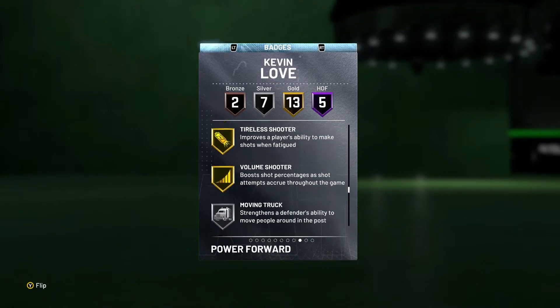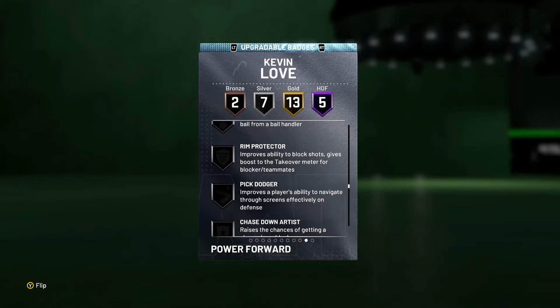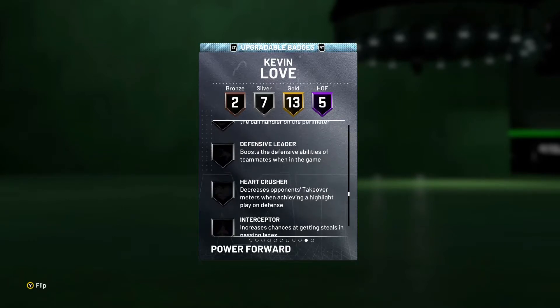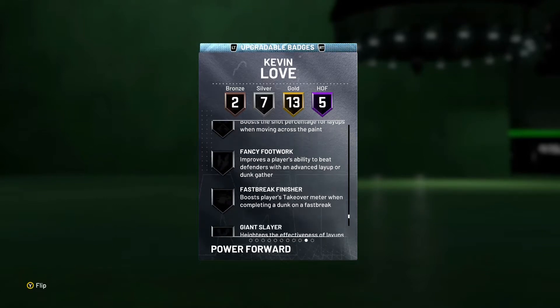He's got HOF catch and shoot, HOF corner specialist, box rebounder. He's also got a lot of post play badges, range extender, volume shooter, green machine, and hot zone hunter at silver. You can't add finishing badges, and the defensive badges — rim protector, pickpocket, clamps, defensive leader, interceptor, intimidator, heart crusher, lightning reflexes — all pretty important ones that you also can't add.